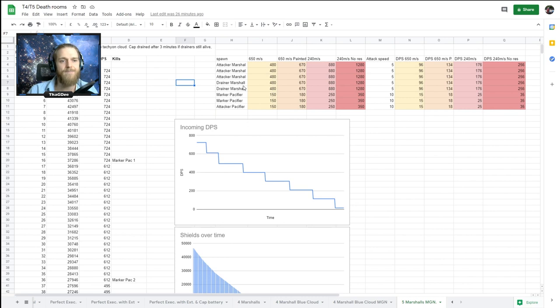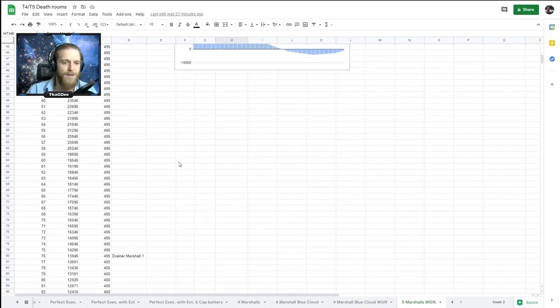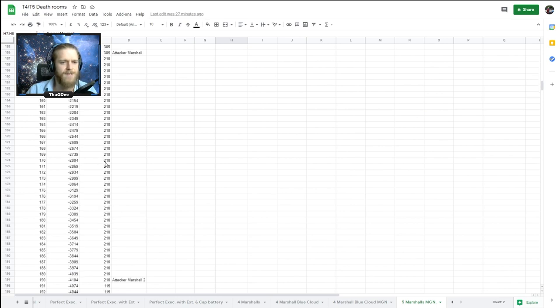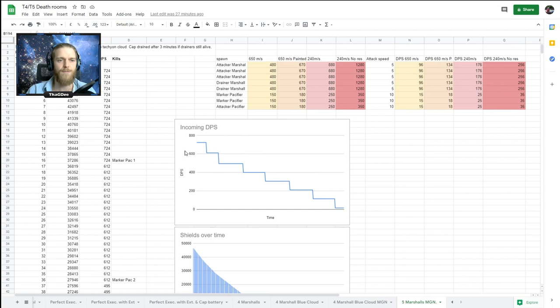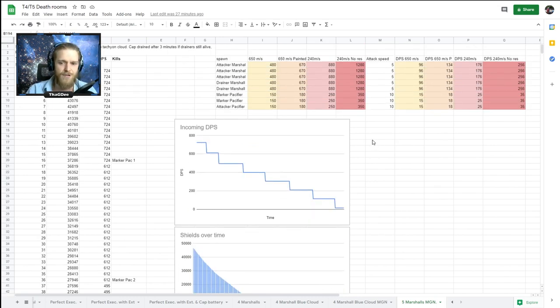If you get five Marshals - three attackers, two drainers - with mid-grade Nirvanas you'd dip into armor by about 4,100 HP. How frequent is this? Is it something to worry about in T4, or only in T5? If it's common in T5, I assume pairing it with high-grade Crystals, which push the shield bonus to around 55% instead of 33%, would let you survive the five-Marshal room with perfect execution - though not necessarily when spawning into a blue cloud.